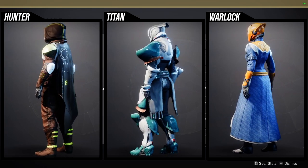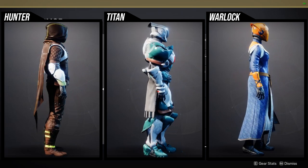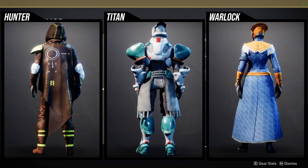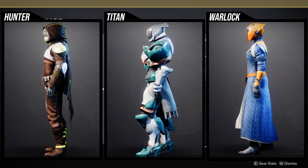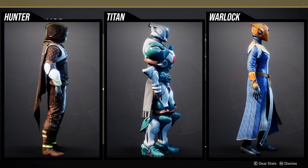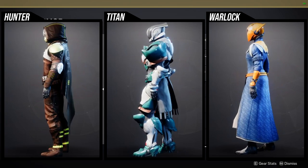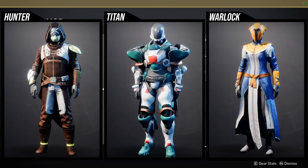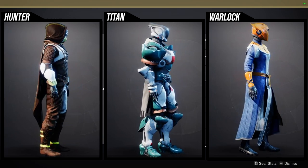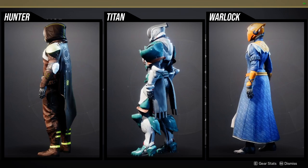Titans got the Terra Concord. The helmet definitely has potential to be something really cool. The arms and boots are completely worthless. The chest piece has potential, and the mark is cool because it's not your typical mark — it's just two pieces of cloth at the back. That's cool, but I'm not the biggest fan of it overall.